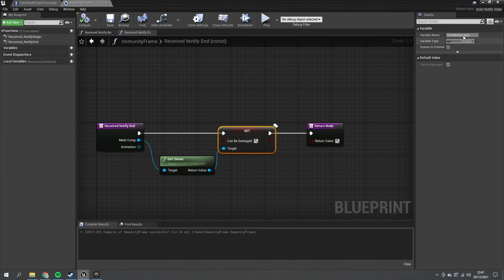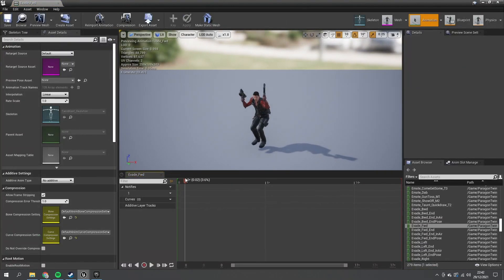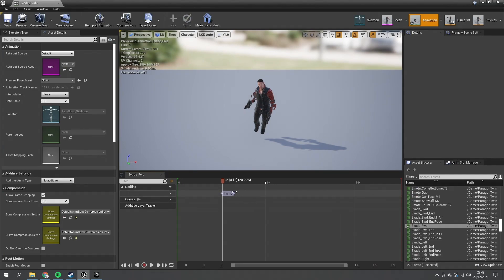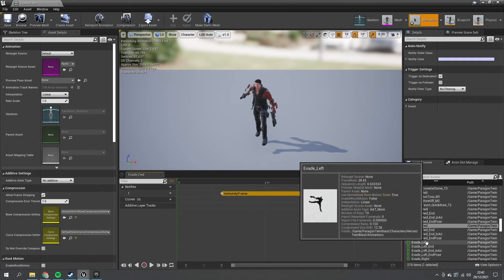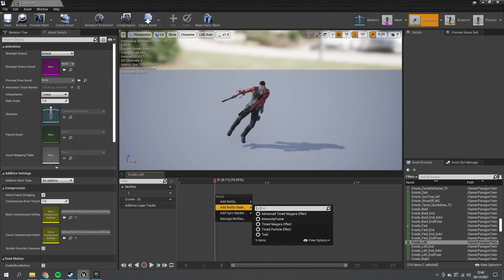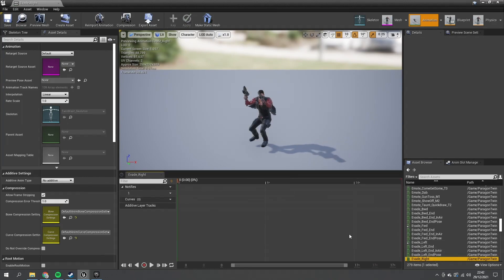Now go to the evasion animations — for example, Evade Forward. On the notify track, right-click and go to Add Notify State → Immunity Frame, placing it at the point where the character leaves the floor. Drag the length out to cover until he lands. Do this for each animation: Evade Forward, Evade Left, and the others, ending the notify roughly at the same point since they blend together.